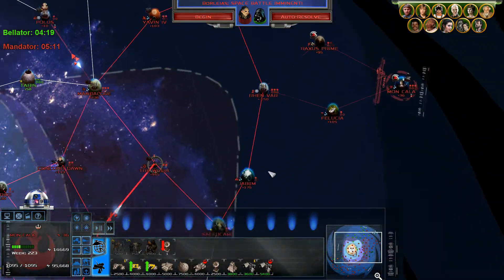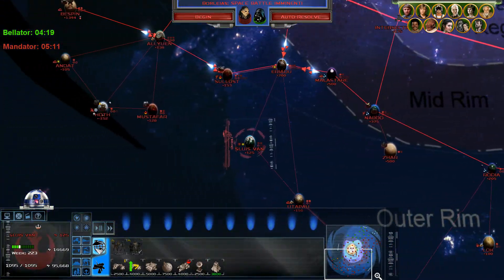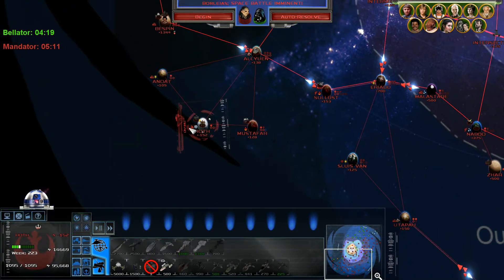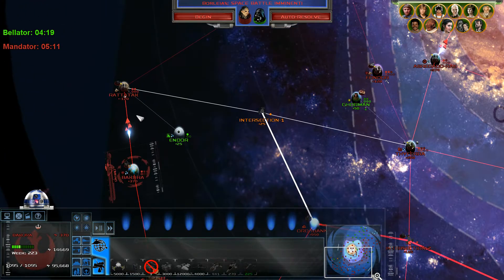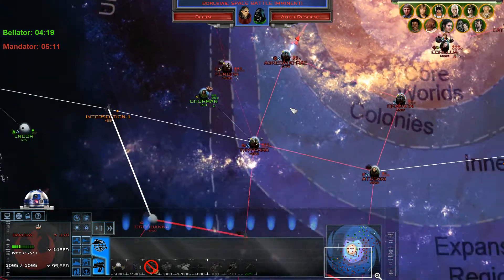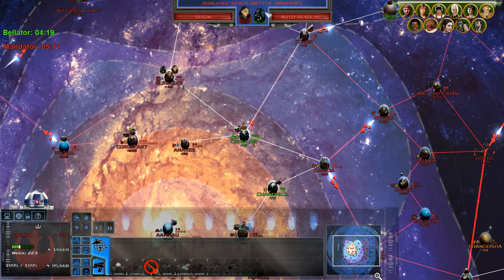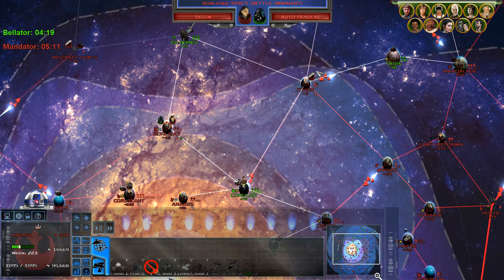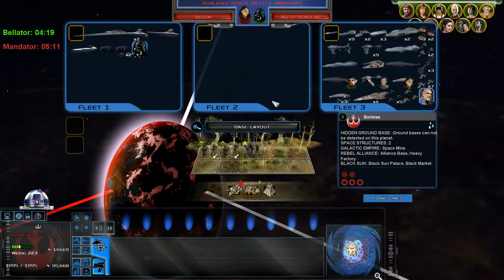Any more capital ships here? No, we don't have any other capital ships. Is there any other technology that we can build — is there another level capital ship? I haven't seen any. I think level three is the max really, at the moment. I think we have to do the Endor spin-off first until we get the New Republic ships. But by that point we should be in a good strong position anyway. Let's take a look at what we're fighting here.